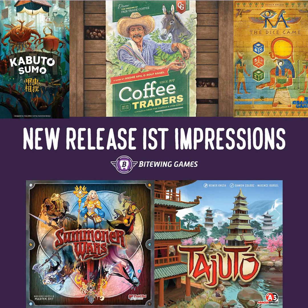After a long and busy month of August, it's finally time for us to get back to some podcast comfort food. I'm talking about Candid Cardboard, the monthly series where we get candid with the cardboard and I share my first impressions of new-ish board game releases. We've got an exciting lineup of games today, starting with Summoner Wars 2nd Edition, Ra the Dice Game, Tejuto, Coffee Traders, and Kabuto Sumo. My name is Nick Murray, and this is the Bytewing Games Podcast.